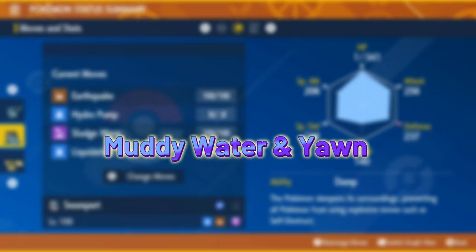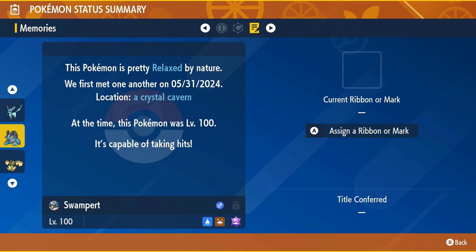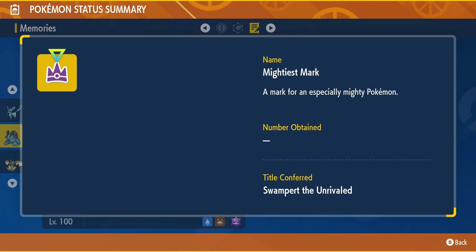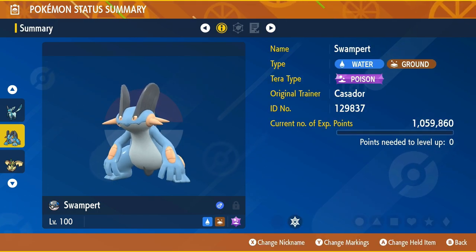However, it has two additional moves being Muddy Water and Yawn. This Swampert has its hidden ability Damp, preventing all Pokemon from self-destructing or using other moves like Mind Blown or Misty Explosion. Its nature is Relaxed, a nature beneficial to the Defense stat and detrimental to the Speed stat — in short, the best nature for this Pokemon. Last but not least, it comes with the Mightiest Mark and can only be caught once per save file.